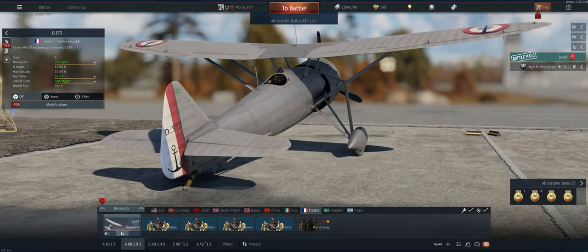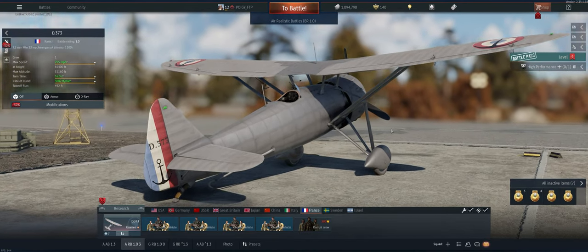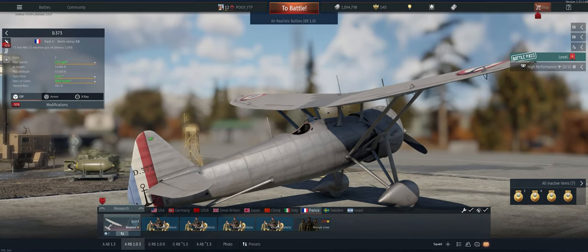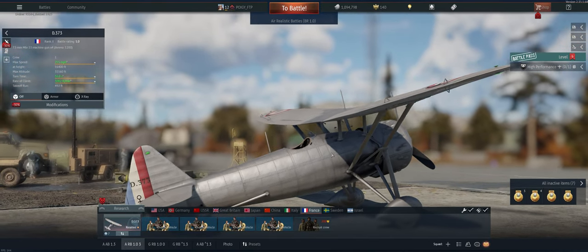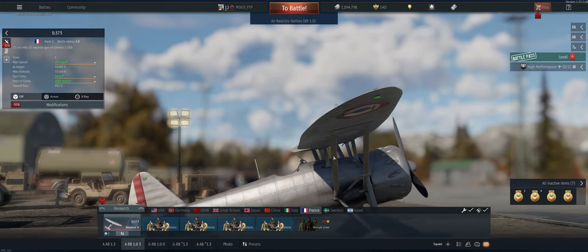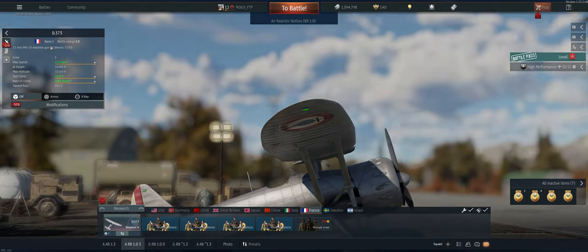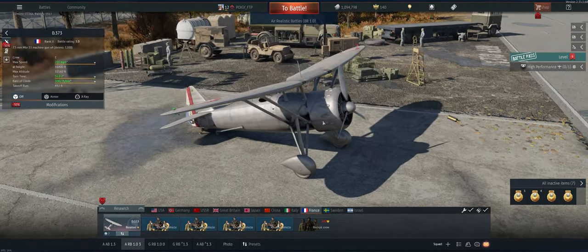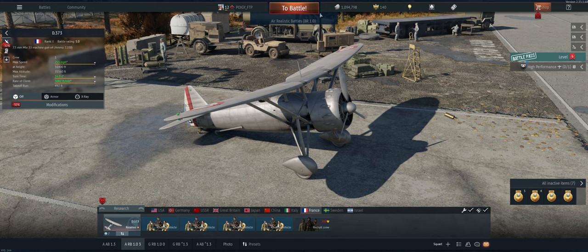Hey guys, welcome back to the channel. Poigie here getting ready to take out the French D.373 in Air Realistic. Great little plane, really like it. Climbs well, can go fast, holds energy pretty decent for reserve. It's got four guns and a slow enough fire rate that you can conserve ammo pretty well. Let's take it out and see what we can do.